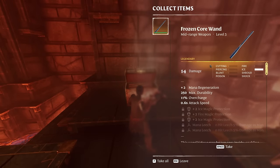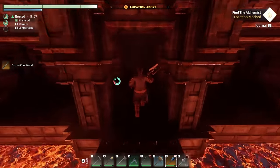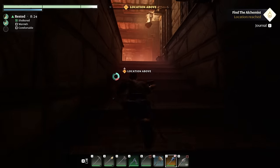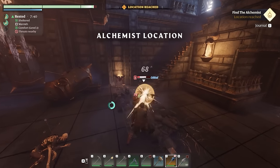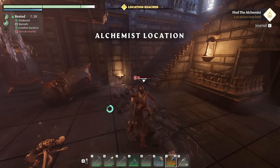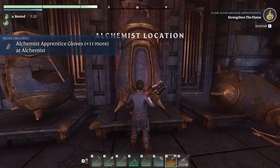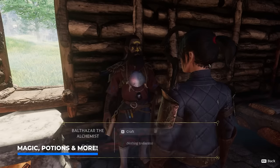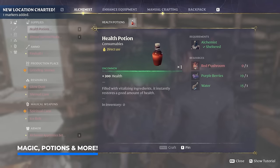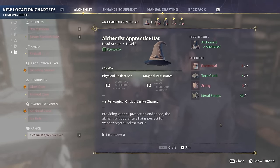If you run to the other side, you can find a golden treasure chest — this time containing a legendary frozen core wand! This will also trigger spikes on the floor, which aren't much of a big deal. Run upstairs and unlock the alchemist. We awaken Balthazar the alchemist, which unlocks the apprentice set. Interacting with him gives access to a new quest and a wide variety of new blueprints, most importantly the alchemist apprentice set.